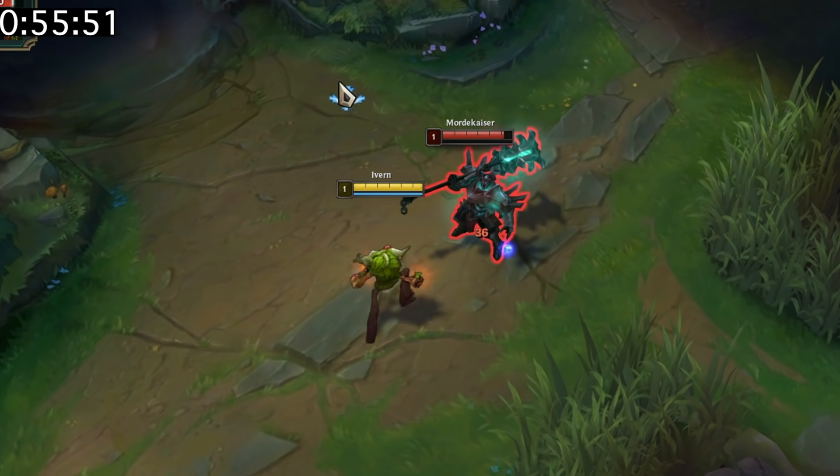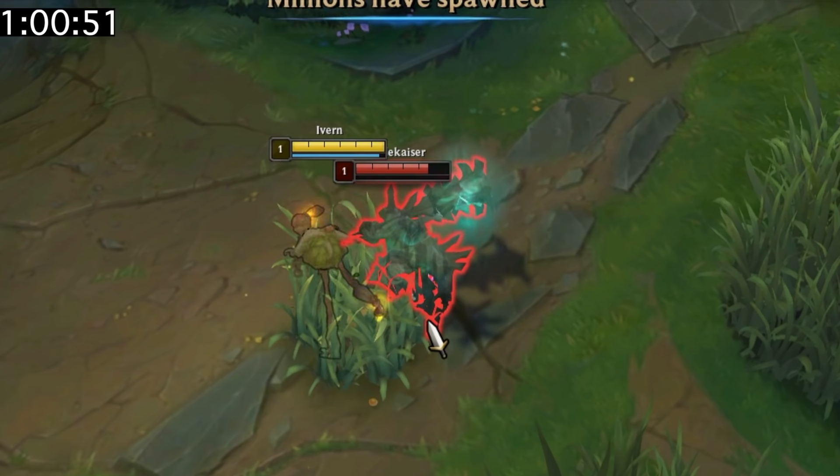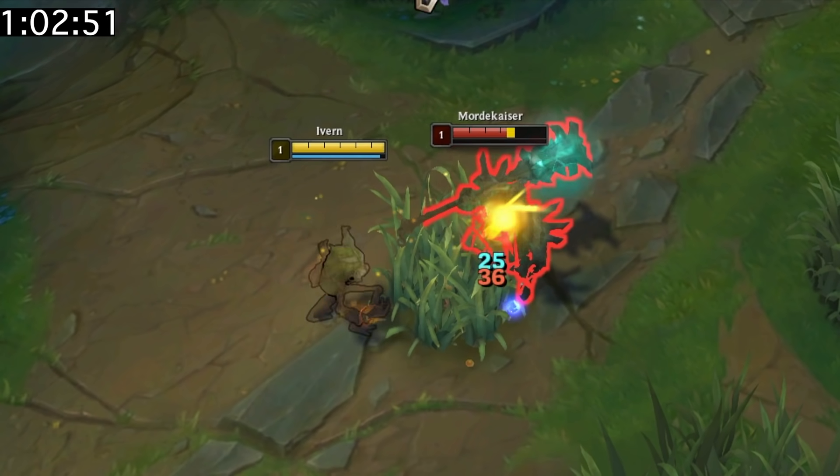If you're playing as Ivern and someone on your team gets ulted by a Mordekaiser, you can place your bushes and they'll show up inside his ult. I don't know how useful this would be, but you can do it.